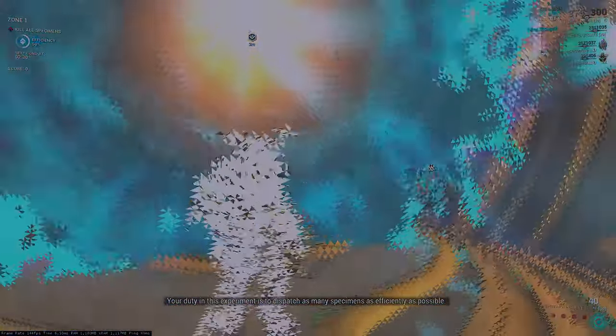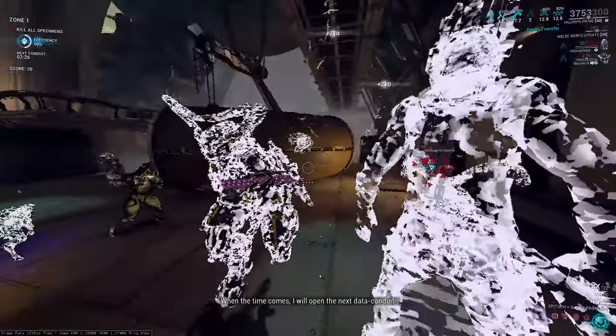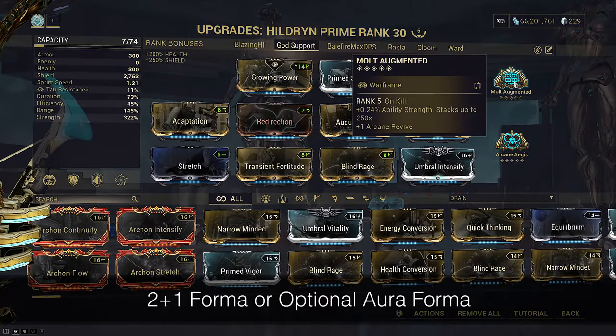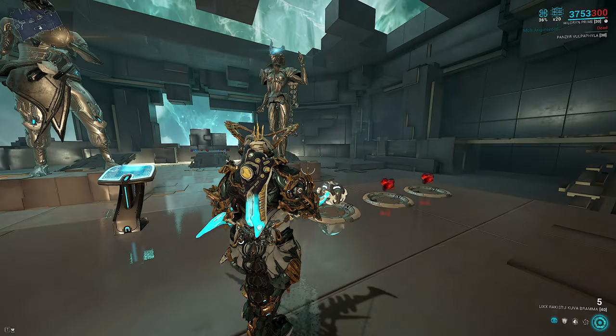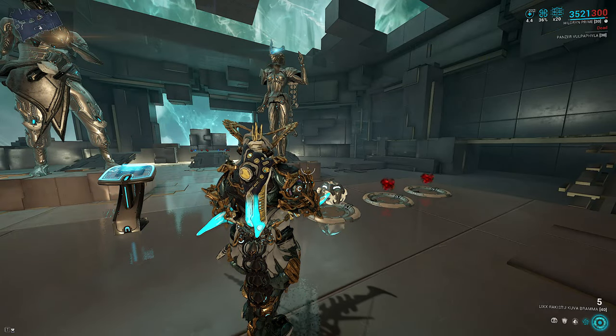Build two today is the God Support Hildryn. This is the only non-DPS Hildryn I'm showcasing and as a result does not have a KPM metric. It still reaches 400 strength even without Materialize, so long as you stack Mold Augmented, letting you use whatever focus school you want. The real star of this build is Voracious Metastasis — an ability that drains your energy, or shields in Hildryn's case, to give the same energy to teammates over time.